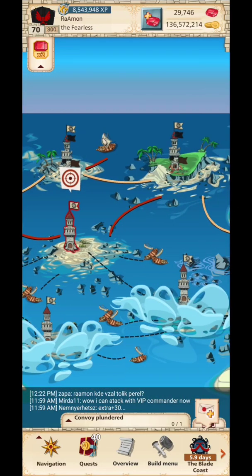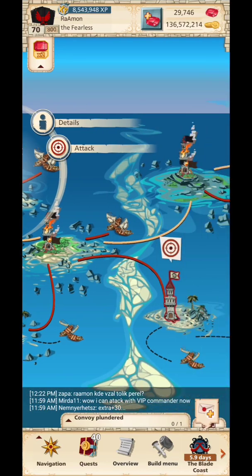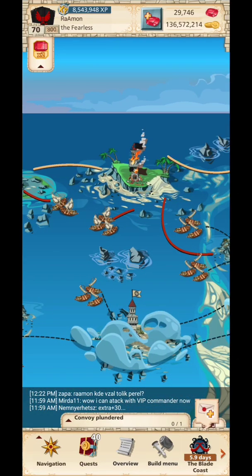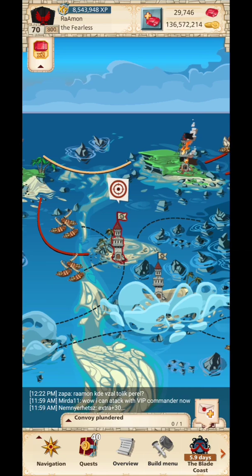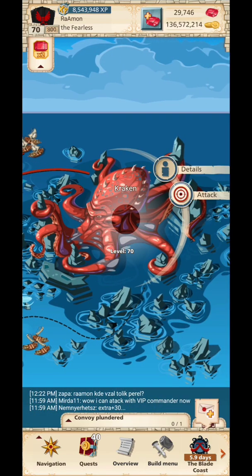First, you just enter the event and open it, then start hitting the islands to reach the kraken faster. You can go just one line of islands — it's enough, you don't need to kill all the islands.